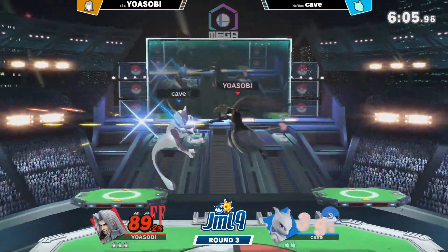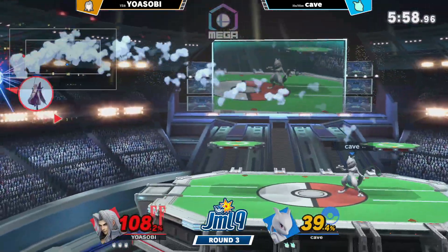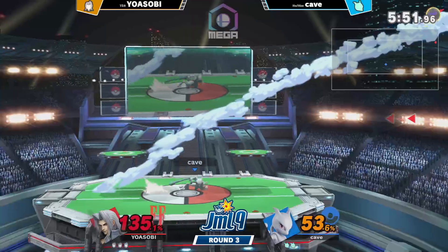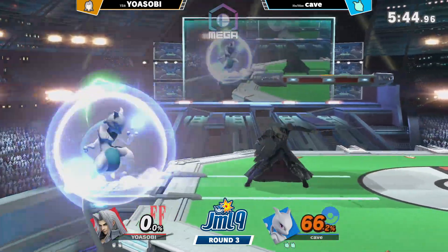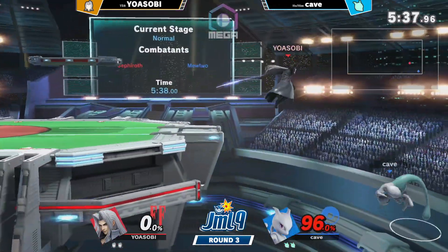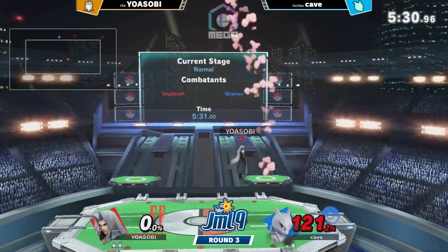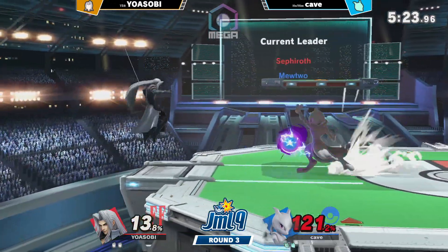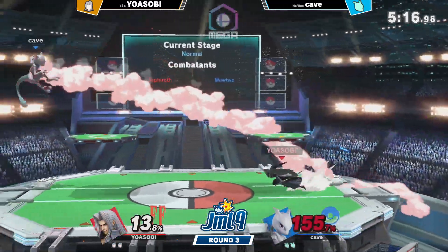Sephiroth now has the one wing — even though he's a stock up, he still gets it. Going straight through the sword there. Only at 50%, so still really close — easily comebackable. Teleport to the center of the stage, but you should be ready for it. Nice air dodge. Good teleport — really good, just getting back to center stage. Does live the counter, though — that counter is really strong. And Mewtwo is very light as well.